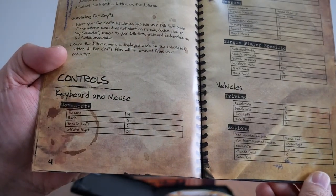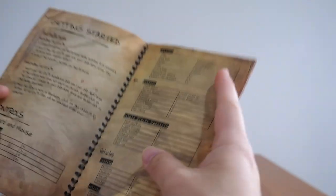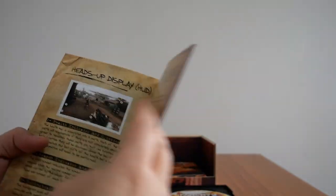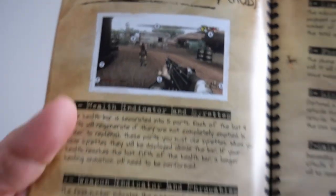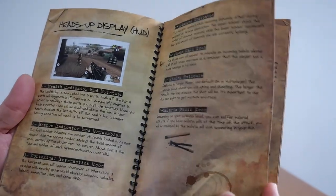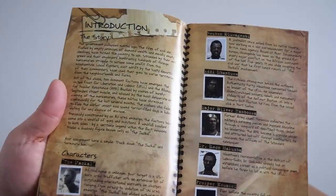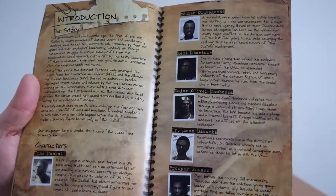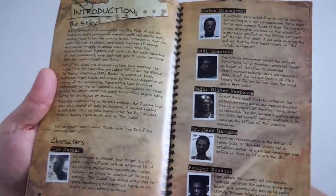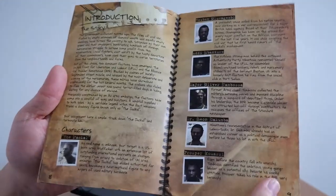You have getting started, game controls for keyboard and mouse, actions, weapons, single player specifics, and vehicles. There's the heads-up display showing what the game looks like, with health indicators, weapons, contextual icons, phone call, aiming, and malaria pills — yes, you're going to deal with malaria sickness in the game. As I've mentioned in other videos, this is what's missing nowadays: a physical instruction manual that contains the story, characters, and weapons. It's just a nice read, but nowadays everything's digital.